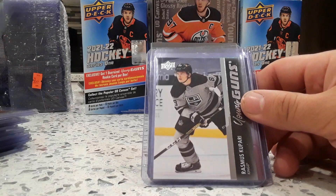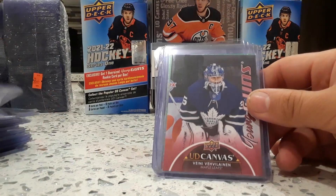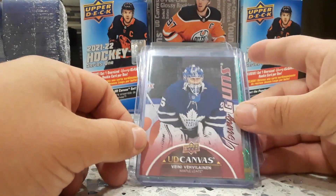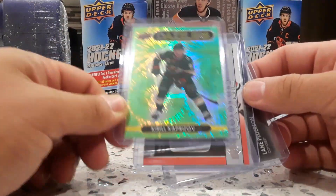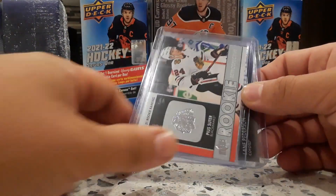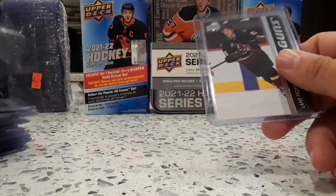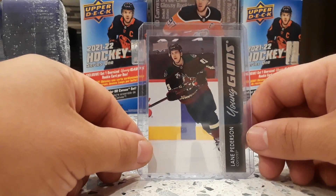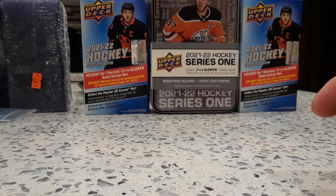Dazzler Thomas Herler, Ramos Kaprizov — this is an elite goalie. Kaprizov Dazzler, rookie retro retrospective, Lane Peterson Pedersen young gun. Make sure to subscribe and comment.